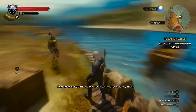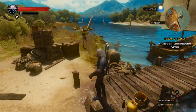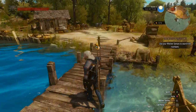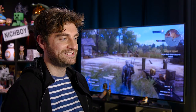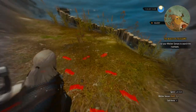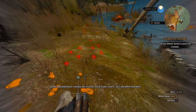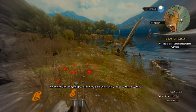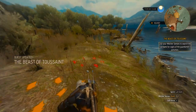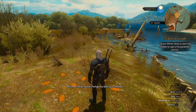No one here — they must have removed the body already. Let's look around and make sure they didn't miss anything. Witcher senses on. Witcher senses didn't see the wall. Footprints — hobnailed boots, multiple sets of prints. Ducal guard, clearly. Let's see where they went. Walked along the shoreline — perhaps the body lay on the bank.